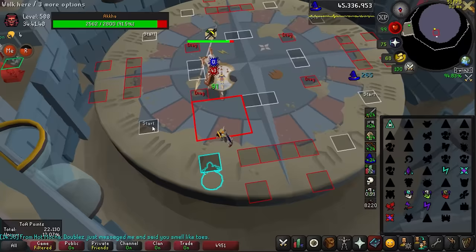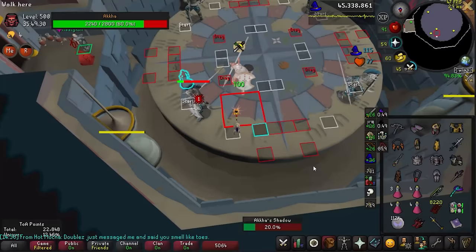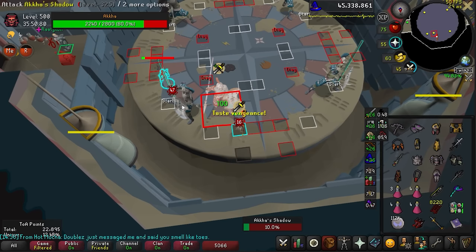Augur is a 3% DPS increase against Akka - it's up to you if this is worth the immense prayer drain. Keep in mind Mystic Lore is a 1.5% DPS increase, which at 4 times less prayer drain may be worthwhile if prayer is tight. The shadows give you a DPS check if you fail to kill them quickly enough, which often happens at high raid levels. I personally just use my line of red tiles to one of the red tiles on the outside for this, clicking as the shadow is slamming the spear into the ground - but you can use any tile in this entire area. You typically tank a melee doing this, so be aware he can change styles.